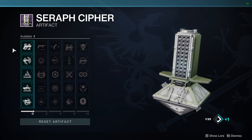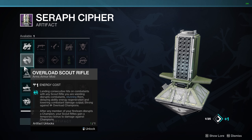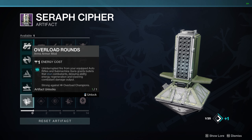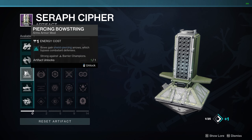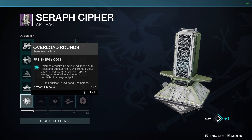In column one you're going to find unstoppable hand cannon, overload scout rifle, piercing bowstring, anti-barrier pulse rifle, and overload rounds. From column one, you're going to want to take unstoppable hand cannon, piercing bowstring, anti-barrier pulse rifle, and overload rounds.